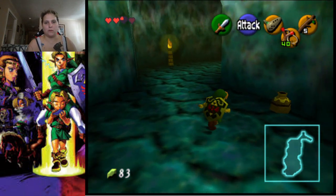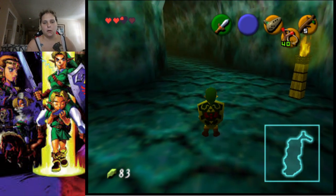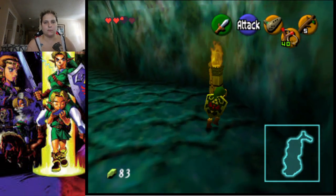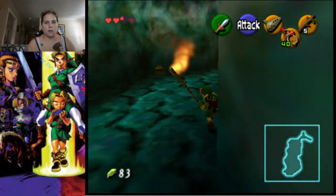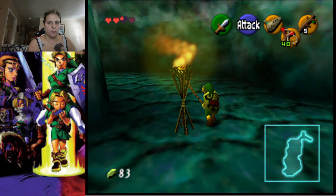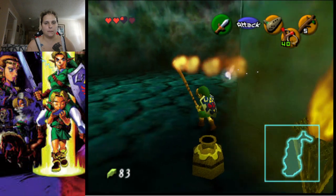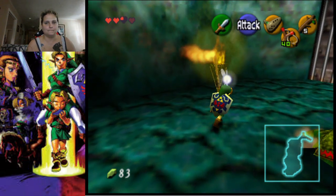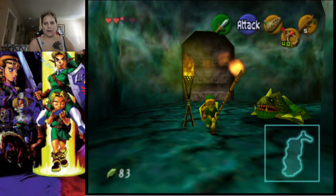Now that we have done that, we are going to come over this way, light a Deku Stick, and make our way around the room. There are a couple of torches we can light, and that will actually open that door.